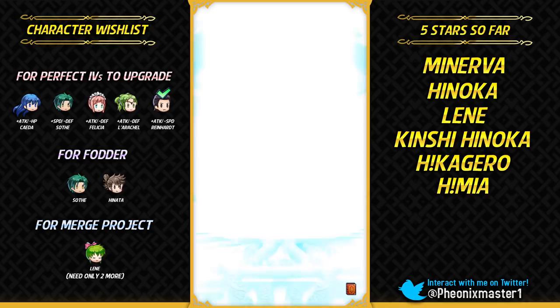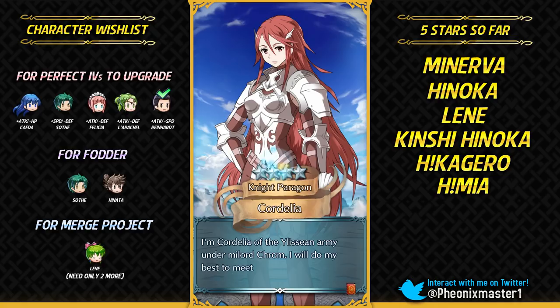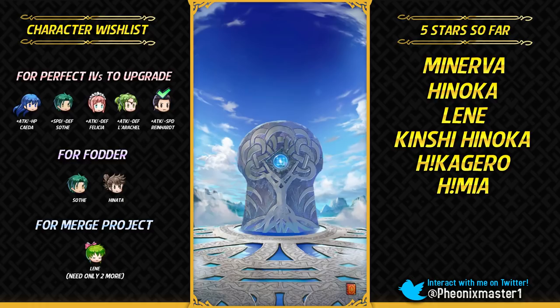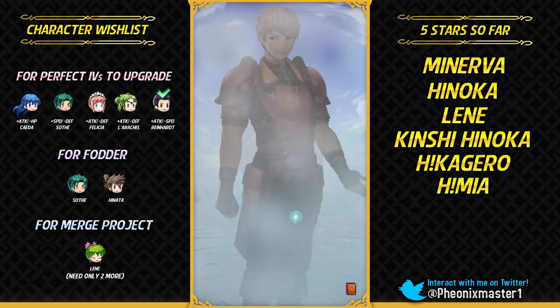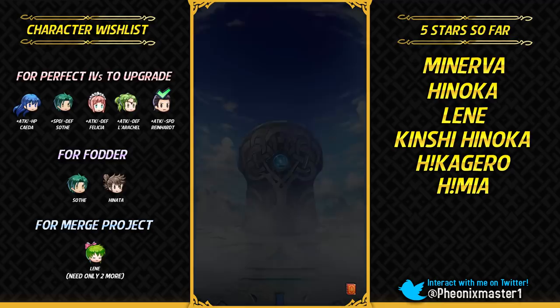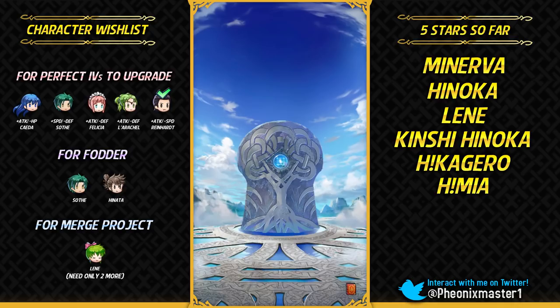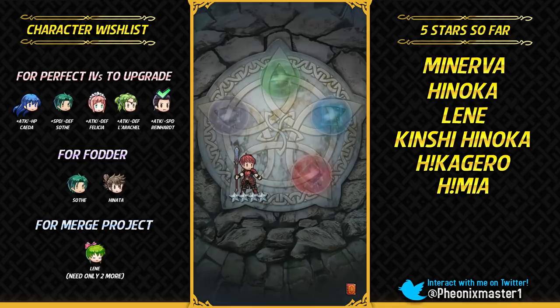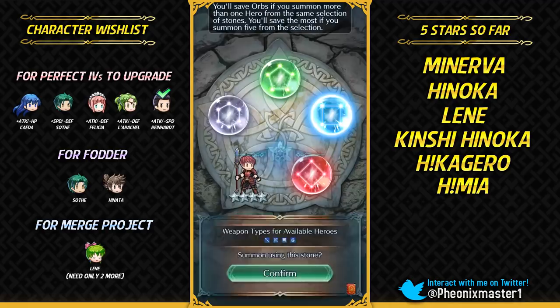Let's see if I can get Niles. As I said before, I do have those paralog maps and the quest which I've not really done, so I could get orbs from there if I don't get Niles and Myrrh. Really hoping for Niles here. I did get two focus units in Kagero and Mia. Gonna get Lucas. Both of those were actually really good IVs — plus defense is just perfect with the build I was going for Kagero. I could just run Barb Shuriken and Ignis on her and she would just annihilate a lot of things.